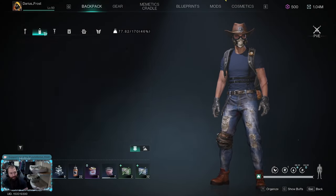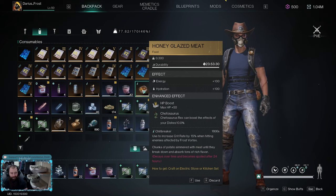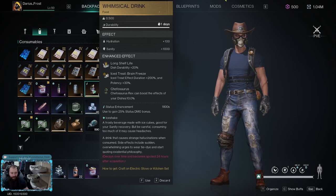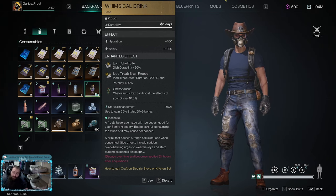For foods, you have some options. Ideally you want to run Honey Glazed Meat — you'll need to set up a garden and grow Deviated Aloe, as this increases crit rate by 15% when hitting enemies affected by frost vortex. The Whimsical Drink gives 25% status damage bonus — another really good one, requiring Deviated Saffron. Having a good garden is really important — I have a gardening video, link in the description.